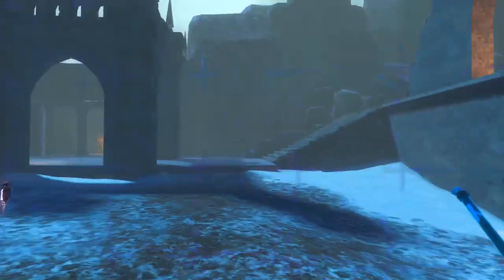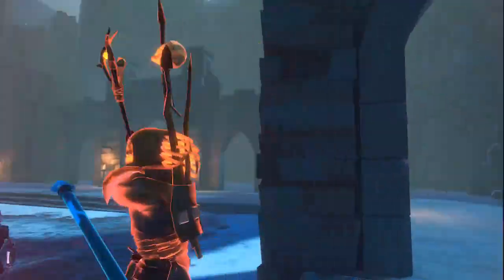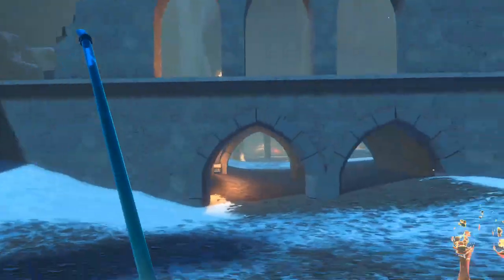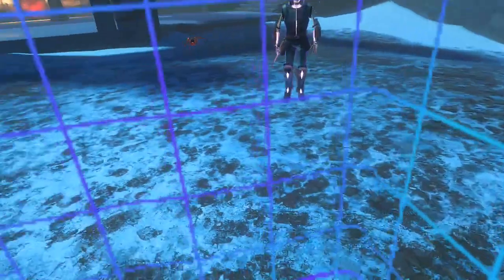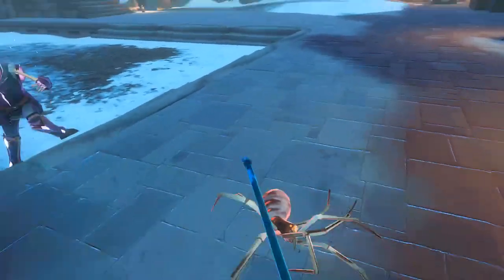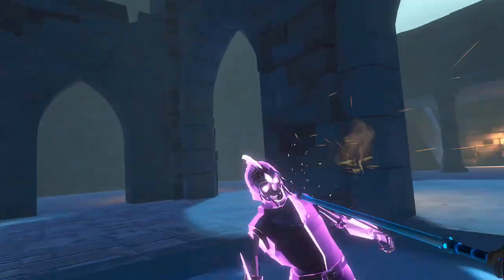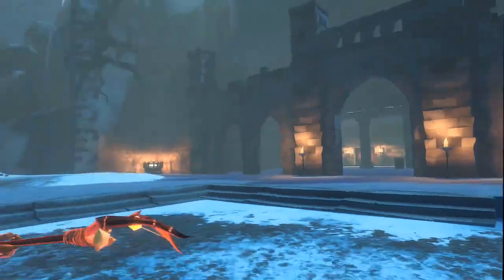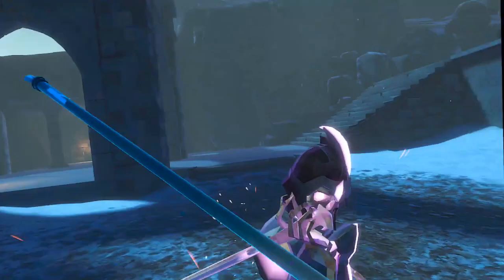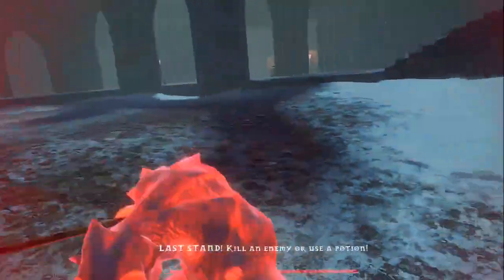He'll spawn, if I give him enough time, these guys basically. Give myself some more room — my boundary was getting close there. He always spawns behind you, so you gotta watch out for that. This elite right here is being kind of annoying. It's going to take a while to kill this guy — I'm surprised it's taking as long as it is. Maybe it's because I keep hitting him in the legs, and that doesn't do much damage. What just froze me? That's crazy.